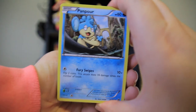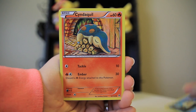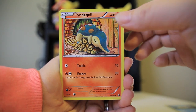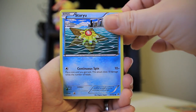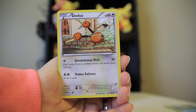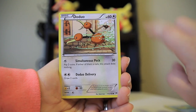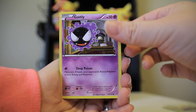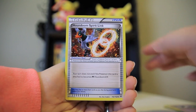Here is the first pack. We got a Panpour, Cyndaquil — that's really cute, actually, super cute. Careful with those logs, Cyndaquil. Staryu. It's a lot of like urban living Pokemon — they're all in a town or in the streets, like delivering mail or something. Ghastly — he's in a home too, none of these are out in the wild. Houndoom Spirit Link, appropriate for the pack art.